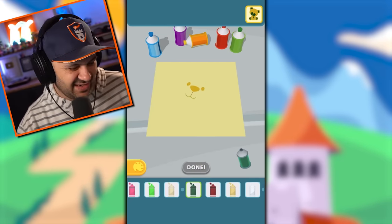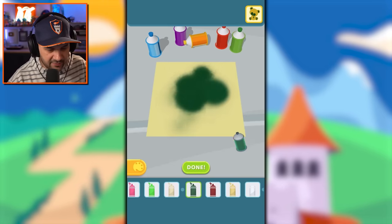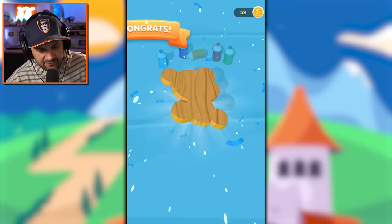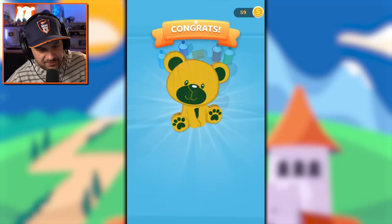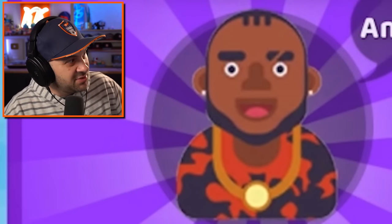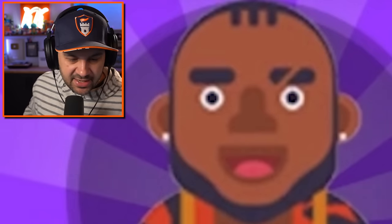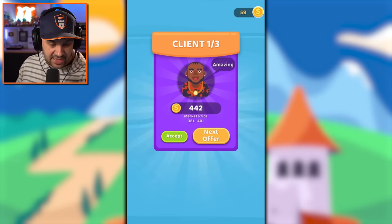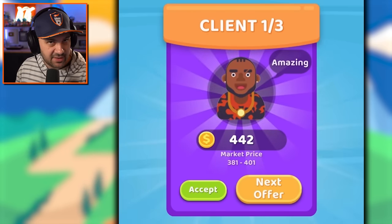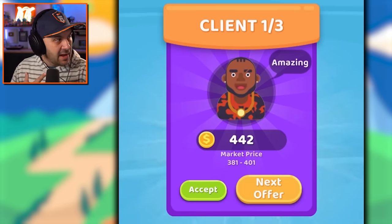I'm gonna go dark green again for the facial features. Very cute, honestly flipping adorable. This dude loves it — he looks hardcore too, you see that scar across his eyebrow? He's like 'yeah, I'll take that adorable little teddy bear tiger thing.' I don't even know what kind of animal it is, I just know it's cute. He's paying over market price so I should accept.